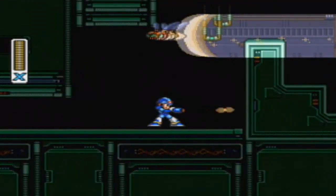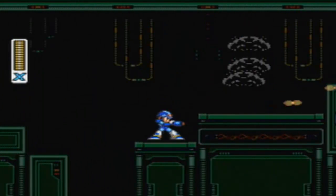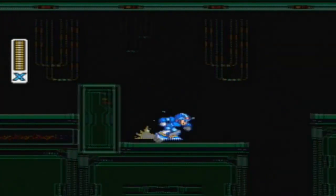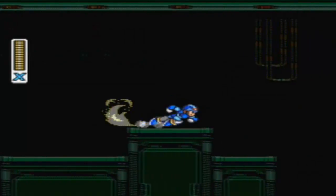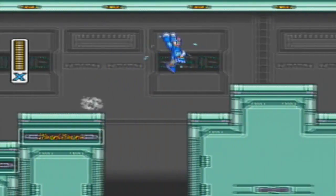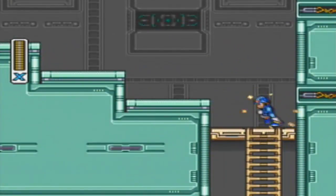Alright, now this room is going to get dark. Eventually some enemies will go by and light up the room. But you can actually see where the holes are and everything, they don't really need to be there. But for play-through sake, make sure you shoot them because they will eventually get in your jumping path.